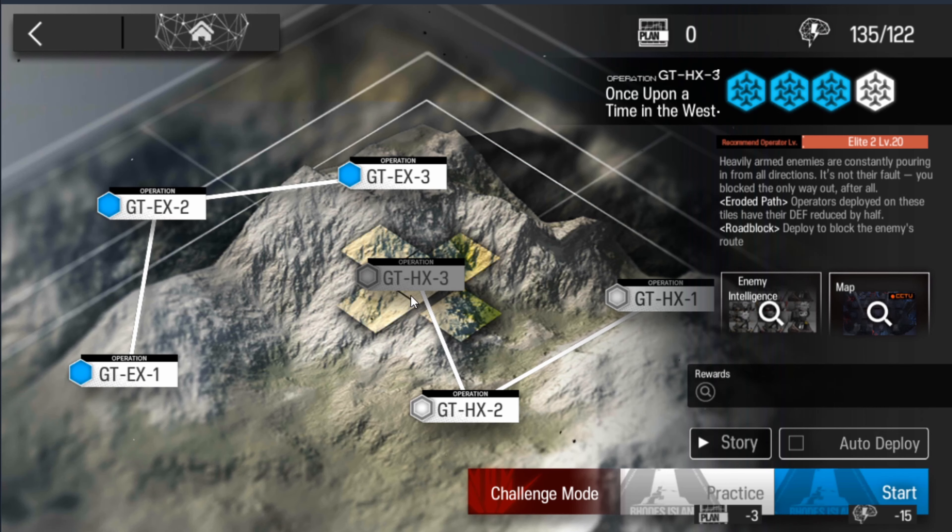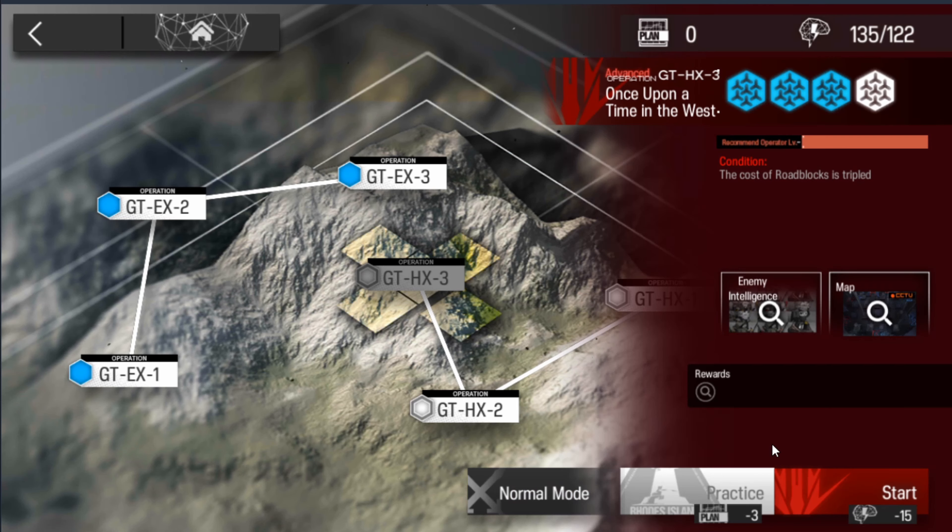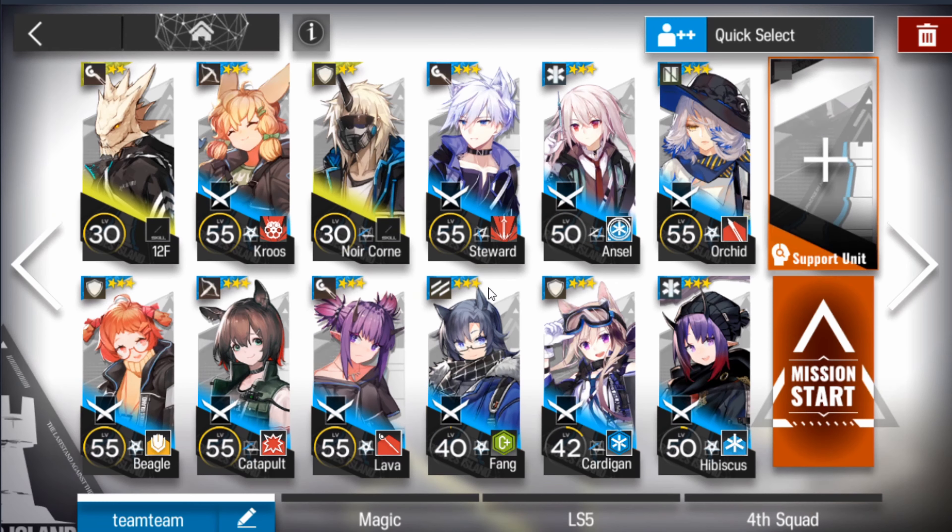Hey guys, welcome back to the channel. Today we'll be doing GTHX3 on challenge mode with 3 to 2 star units. The units I'll be using today are 12F, Cruise, Noir Crone, Steward, Ansel, Orchid, Beagle, Catapult, Lava, Fang, Cardigan, and Hibiscus. Let's get started with the run.